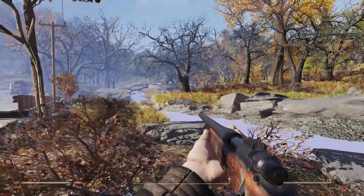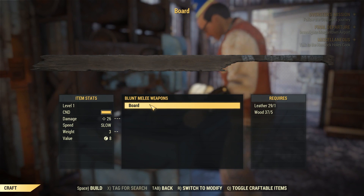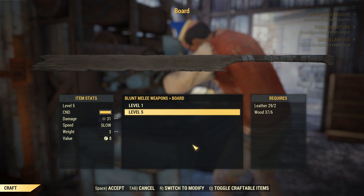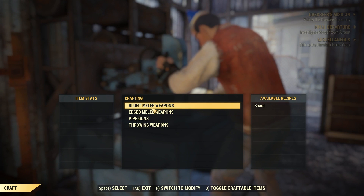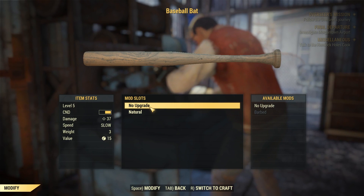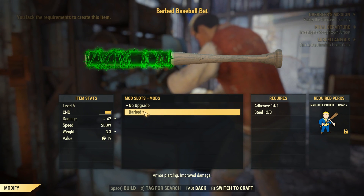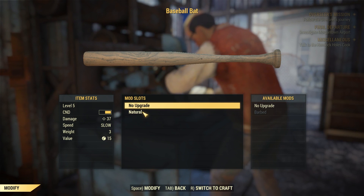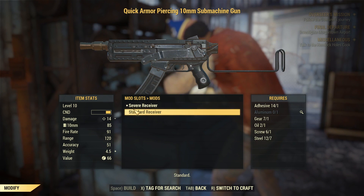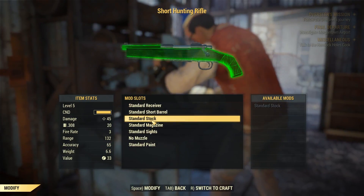Moving on from player changes, let's talk about weapons. Right now the way they're implemented is boring. Remove the level requirements and instead tie it into the skills I talked about — if you have a high enough gun skill, you can use it. Tie attachments into crafting skills like repair and science, and tie weapon effectiveness into SPECIAL, so the higher your SPECIAL, the more damage you do. The gunplay is actually really good and the guns feel solid — it's just that you can't use them.